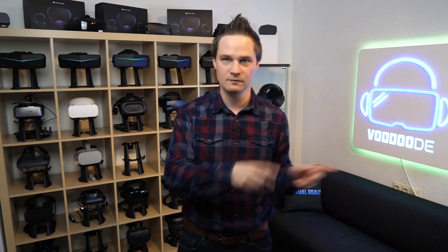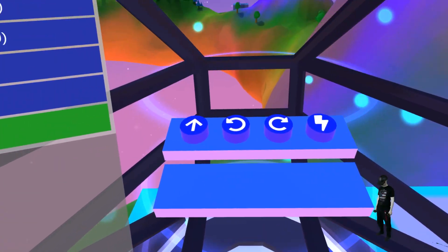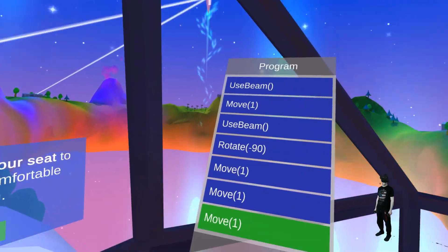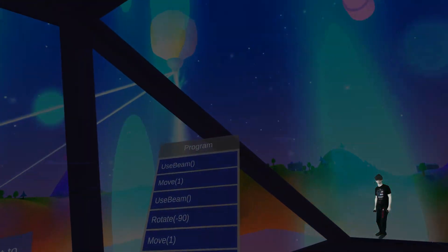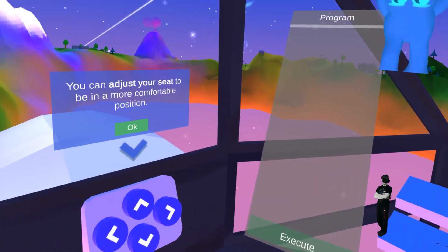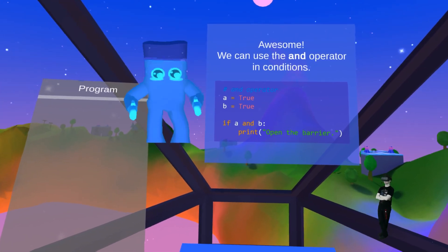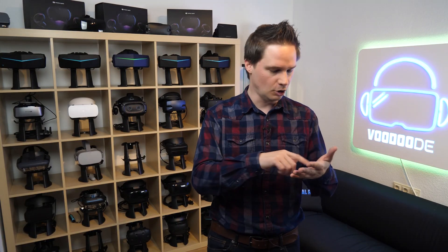Welcome back to virtual reality. My name is Thomas and you're watching Voodoo.de VR. Today we will play Zenva Sky on the Oculus Rift S. This is a game where you can learn programming on the computer, and I have absolutely no skills in programming — I never wrote even one line of code, so it will be interesting to see if I can do that.